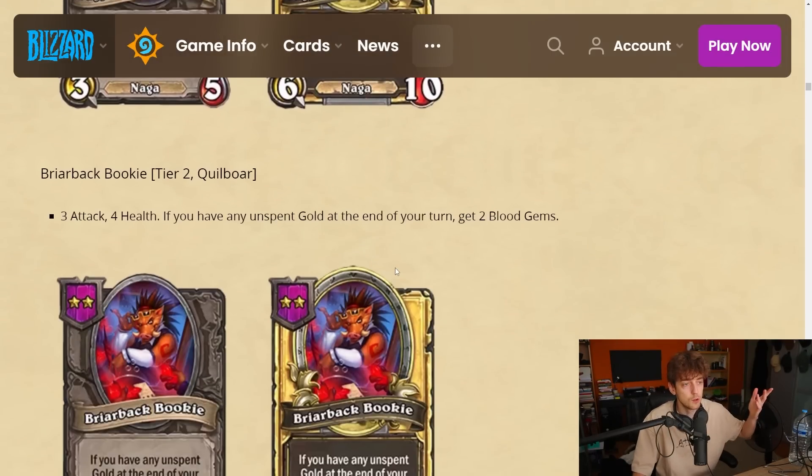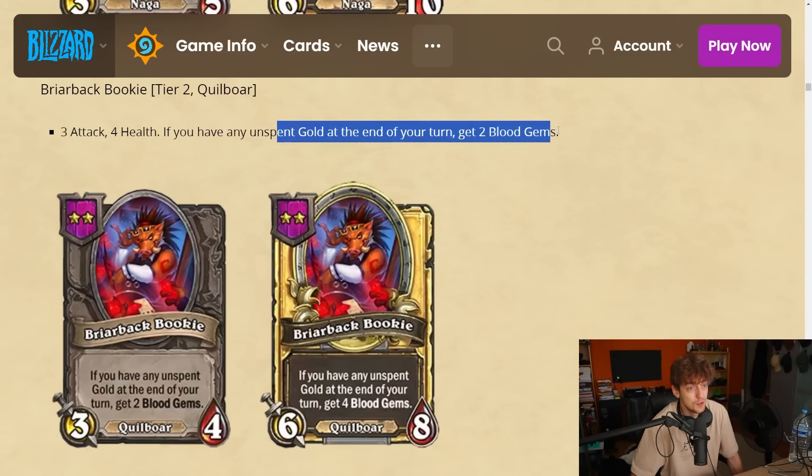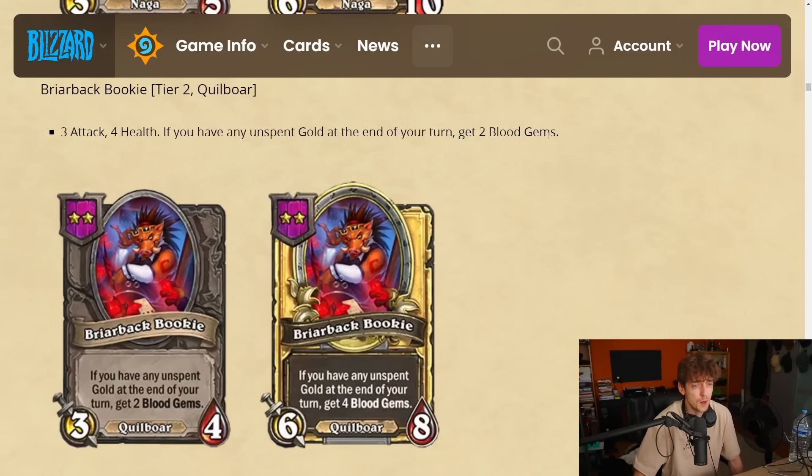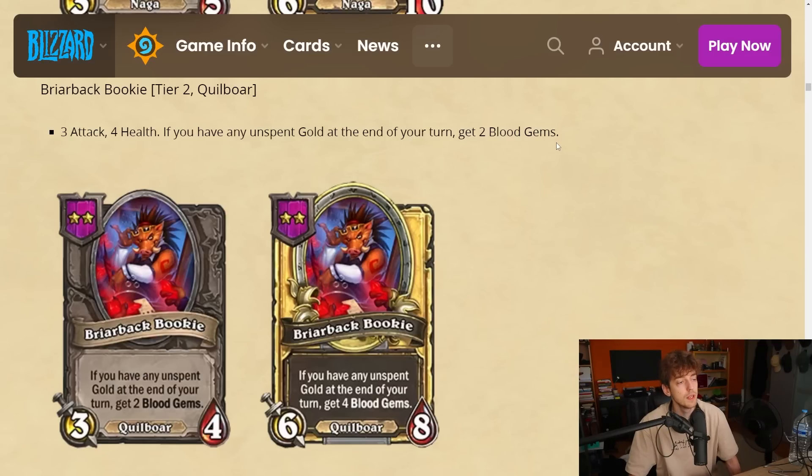There are anomalies that reward you for having unspent gold and that shift the economy in the game, so maybe with certain setups this is good. I'm rating everything as if vanilla — no anomalies — because I can't do it otherwise. Without anomalies I think it's gonna be rough. I'm gonna give it a 2. Two blood gems for a one-gold trade-off every turn is tough if you're leveling correctly early on.